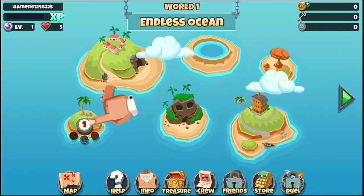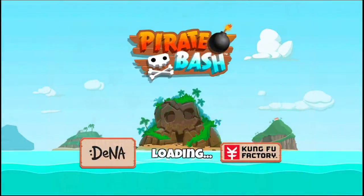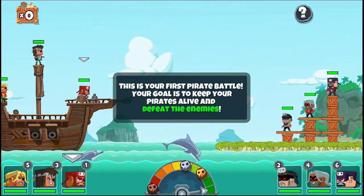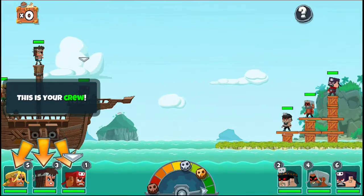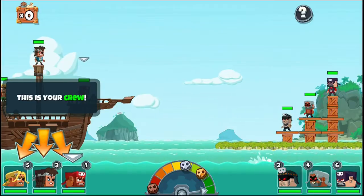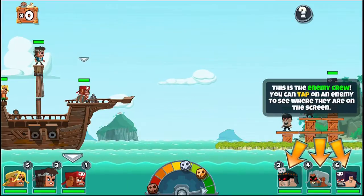So I can play online with friends. I'll tap on Quest One, so it's going to be like a tutorial. Let's go ahead and go through the tutorial and get a feel for the game. This is your first pirate battle — your goal is to keep your pirates alive and defeat the enemies. You have to defend your ship basically. This is the enemy crew; you can tap on the enemy to see where they are on the screen.